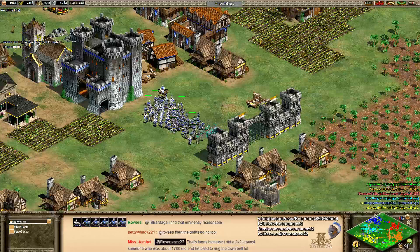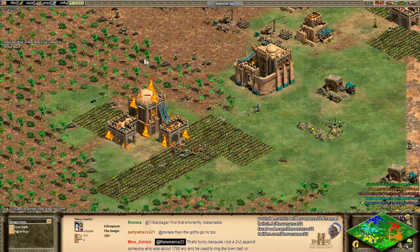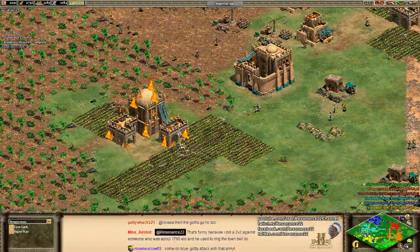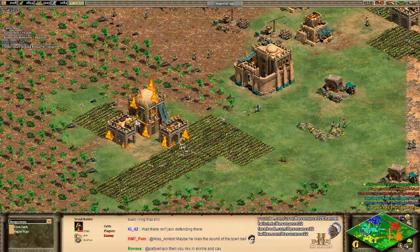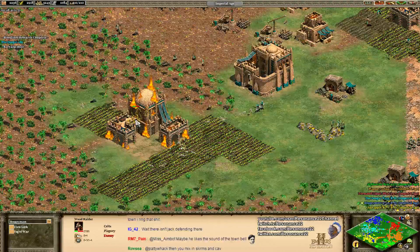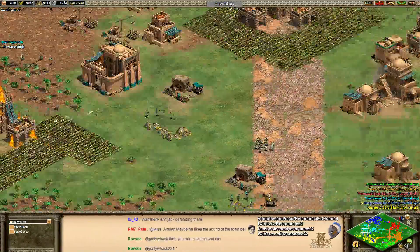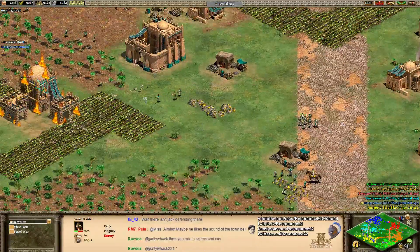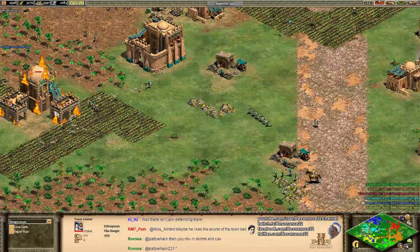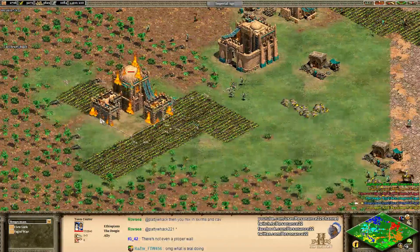Ringing the town bell is definitely a common noob trap. When you're being raided, take as little damage to your economy as humanly possible. TheDoogie did not garrison that town center and is doing neither of the right things — if he had just garrisoned one town center and not rung the town bell he would be fine. The Woad Raiders are just messing things up right now because he failed to react properly.